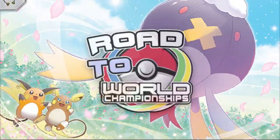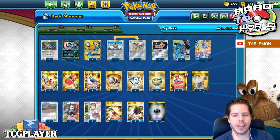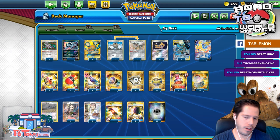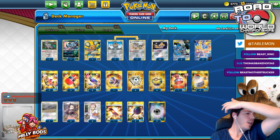Hello everyone and welcome back to a brand new day of Road to Tier Worlds 2020. Thank you so much for joining me today. We are now going to be playing with Seixian, Lucario, Metal. This list is based off of Xelios Network's list that won the Potan Streamer Showdown. He was able to feed me to go into the top 4 and then he ended up winning the whole thing. So yeah, you know this is a pretty good list.